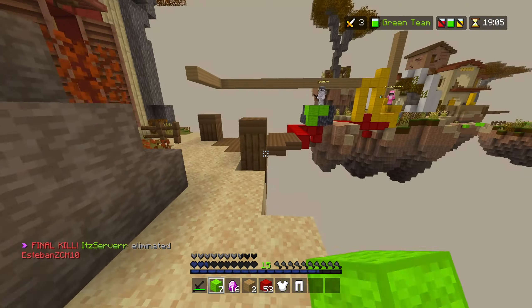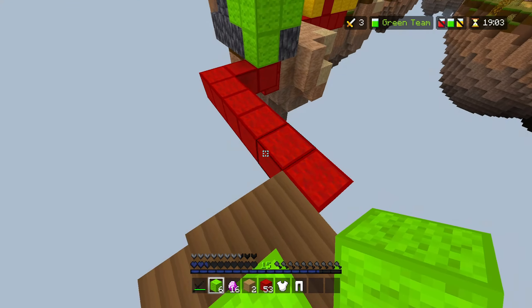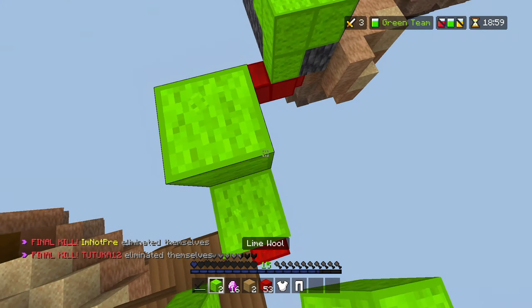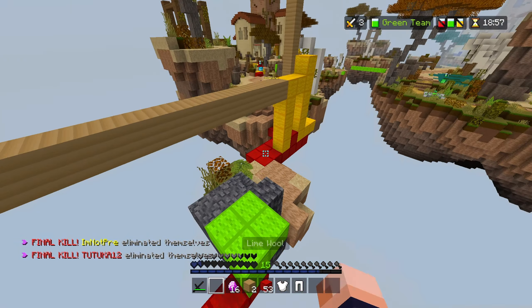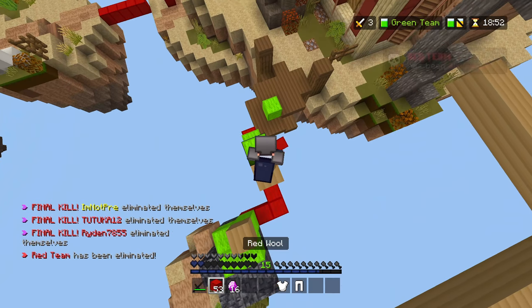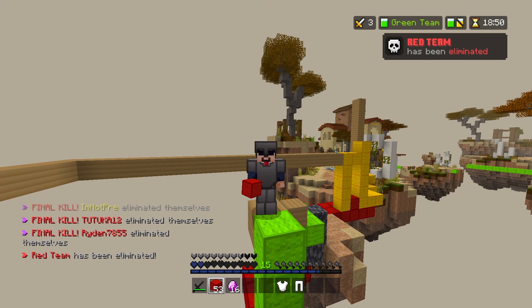Hold up a moment, we can have a talk about this. The red guy fell too. The yellow guy fell right in front of me, then the red guy — ain't no way, how did he fall as well? These players aren't real, they can't be. I just witnessed a massacre happen, and not one sword was swung.